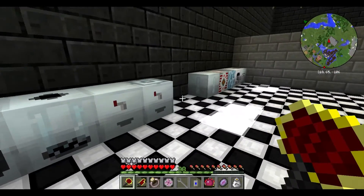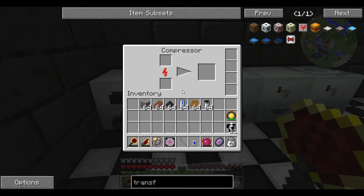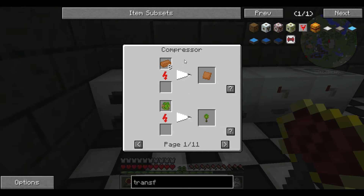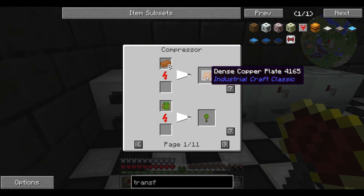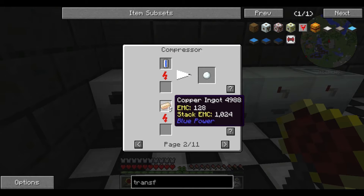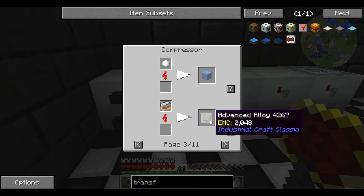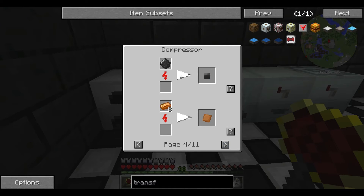Now we get on to machines that actually use energy. To begin, we have the compressor. The compressor is going to compress items into more compact forms — for example, it can make dense copper plates out of copper ingots, compressed plants out of a plant ball, a snowball out of a water cell, mixed metal ingots compressed to make advanced alloys which are very useful, coal balls compressed to compressed coal balls, et cetera.